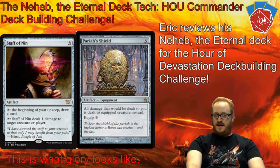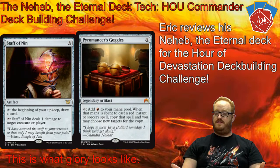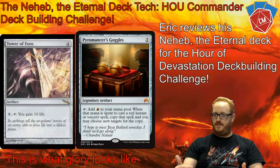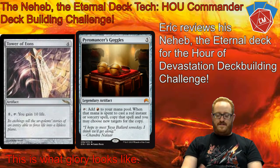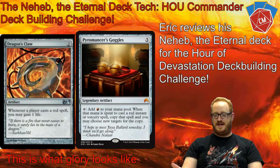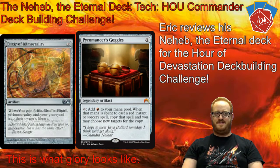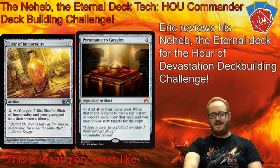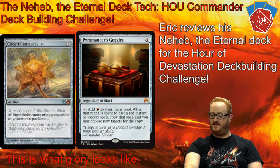Next we have Pyromancer's Goggles — dealing with a lot of instants and sorceries. For five to play, if you add a red to your mana pool and spend it on an instant or sorcery, you get a copy. So if you're casting Fiery Confluence, which has three modes you can choose multiple times — deal two damage to each opponent three times, so six — and double it, that's 36 damage total if I'm math correct. Then you get all that mana in post-combat main phase to do some gross stuff.